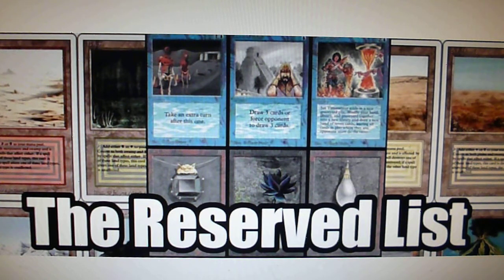For example, if you take the Power Nine — if you take the Black Lotus — Wizards of the Coast has promised that they will never reprint another Black Lotus, and they will never reprint another card with casting cost zero and with the text "add three mana of any color to your mana pool, sacrifice this artifact."